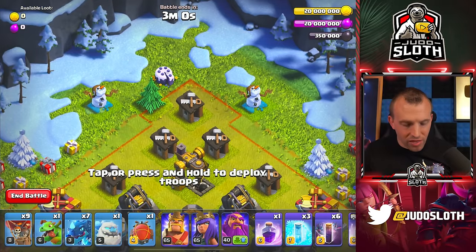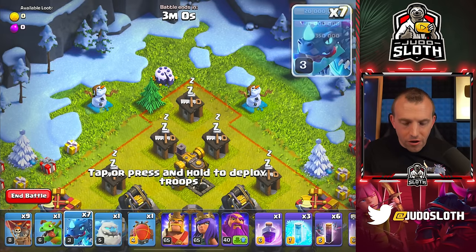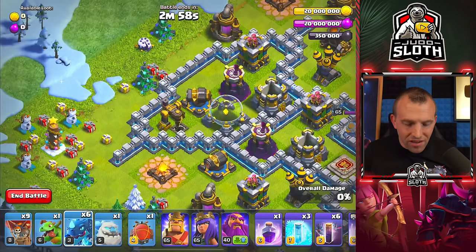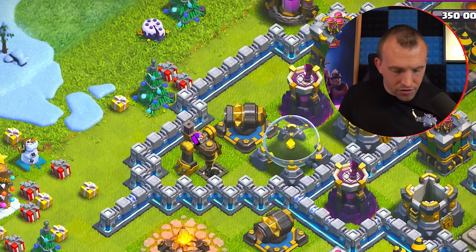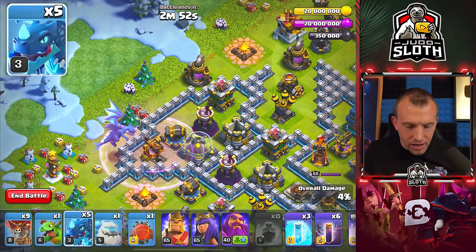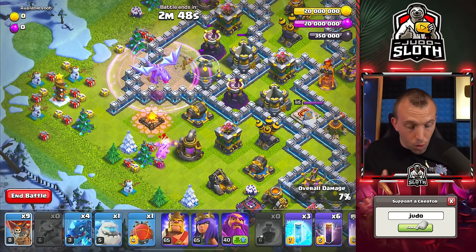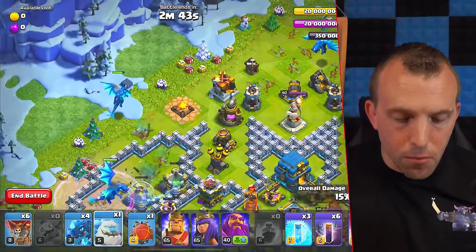We're going to start with an Electro Dragon. Just make sure your Grand Warden is on air mode. Put an E-Dragon to the right-hand side of this Builder Hut. Then to the west of the base, use a Rage spell on top of the Dark Elixir Drill, followed by an E-Dragon, and another E-Dragon to the Elixir Collector. Baby Dragon to the more southern Elixir Collector, and 3 Balloons — just starting with a bit of a surgical approach.